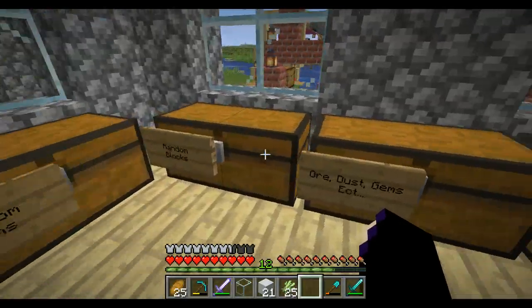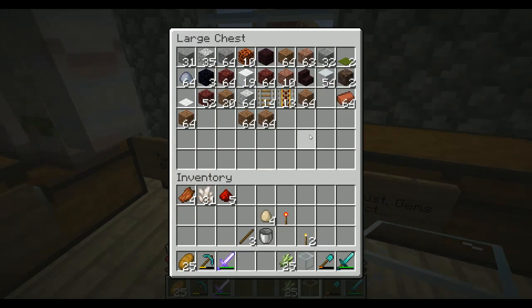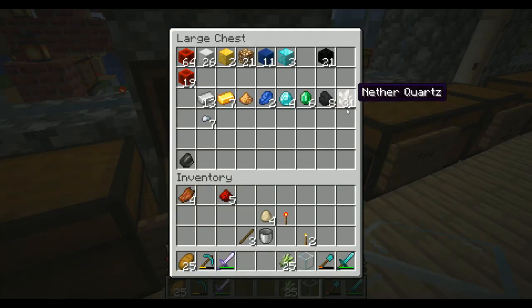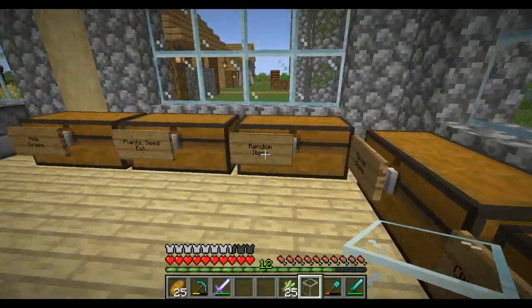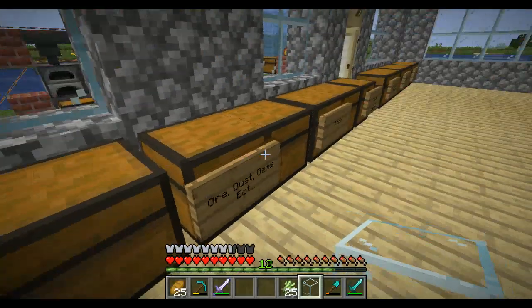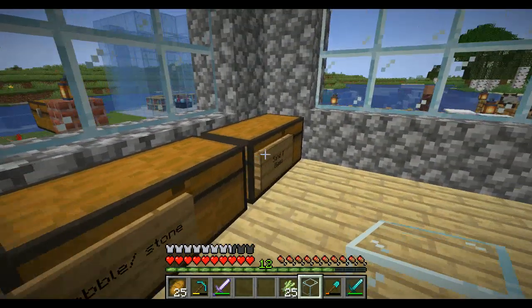Empty inventory. I've got one for glass. I have eggs. I've got wooden things ready because it's made of wood. Glasses at the end.